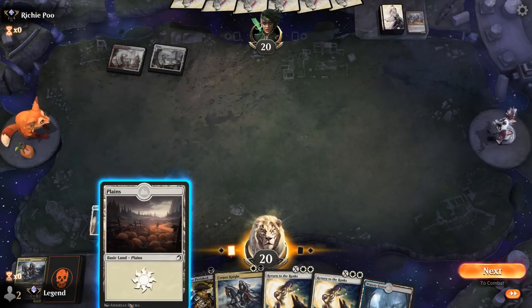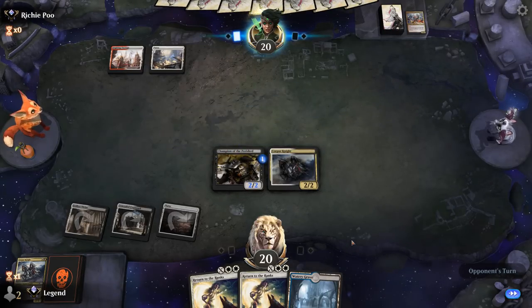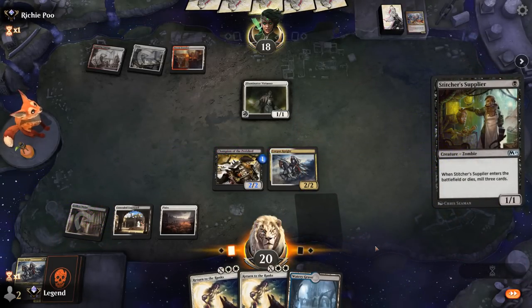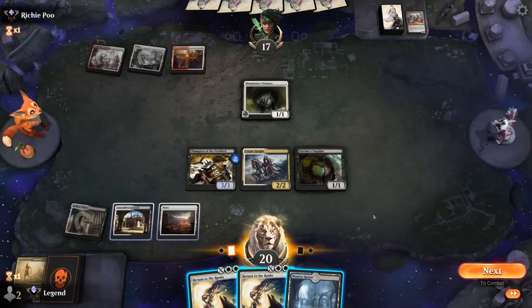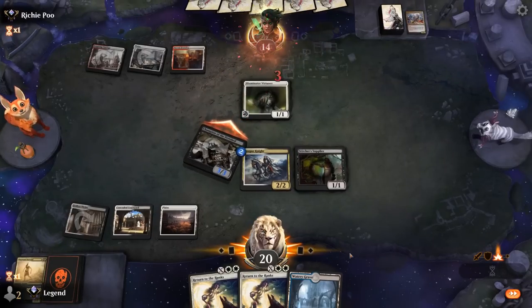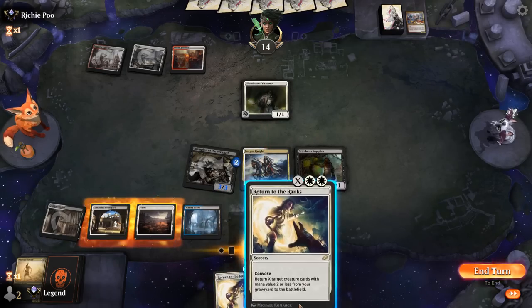We're fine with the trade since we have double Return — we want to play a grindy game and not try to race. The Feather deck kills our creature, but Supplier is great and finds a Servant. We can Return for two to get Servant and Corpse Knight back. Champion attacks — opponent could have a pump spell, but we just return for three if so. We could have returned before attacking to put extra counters on Champion. We return for two and consider shocking ourselves to keep Supplier back on defense so we can return again.